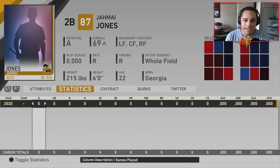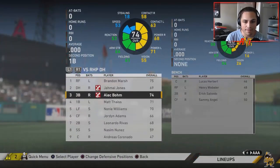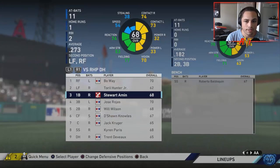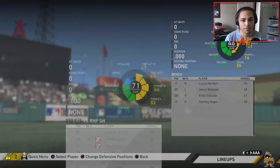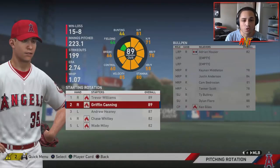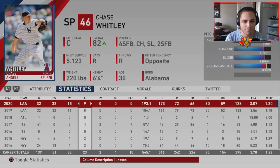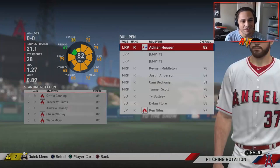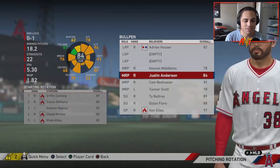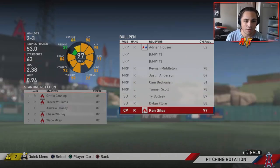Justin Bour struggled a bit average-wise. Jonathan Lucroy was not too bad. Jemai Jones will likely be traded — he'll have good value. Alec Baum is stepping up next year and will probably take Dominguez's roster spot, saving a couple million. Griffin Canning had unreal stats in season two. Trevor Williams was solid. Andrew Heaney and Chase Whitley did very well — Whitley has been a really good free agent pickup. Wade Miley was just okay. Adrian Hauser looks like a really solid long reliever.